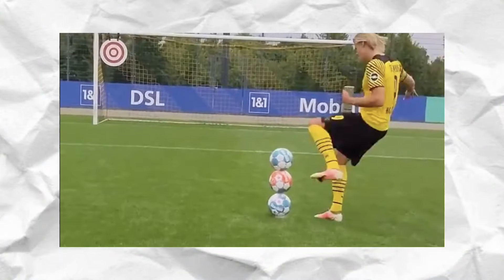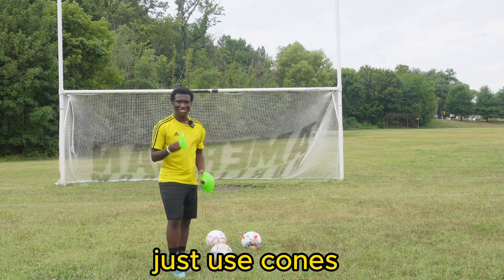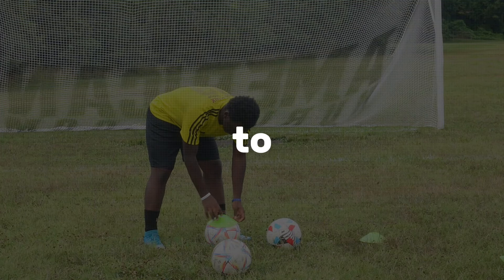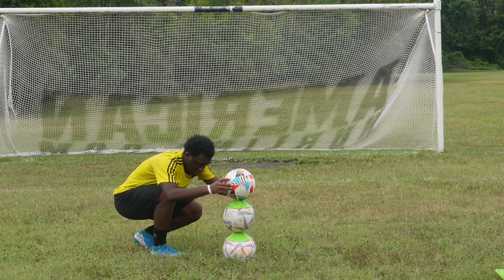Starting with Erling Haaland. The secret to his trickshot is not actually green screen — it's cones. Just use cones. That's literally the trick. Especially green cones so you can edit them out. To pull this trick off you have to put the cones on top of the ball and stack it up each time, although it might take a few minutes.